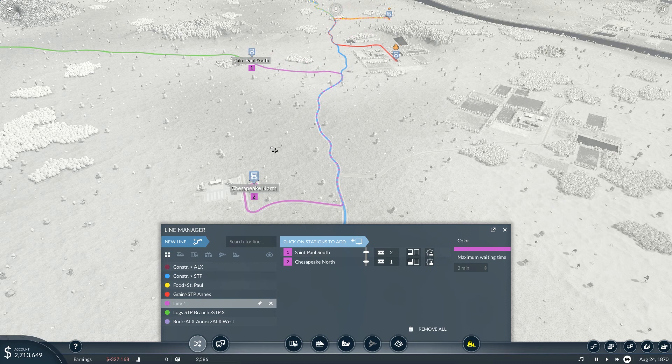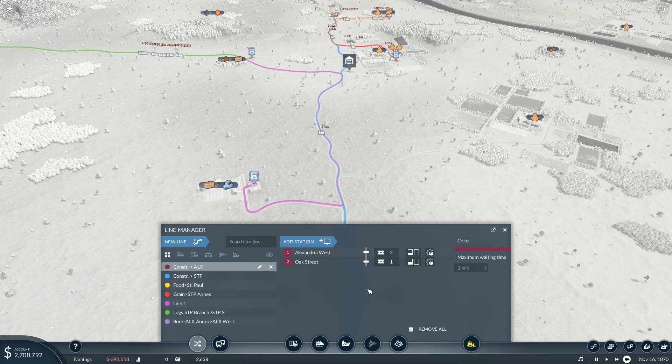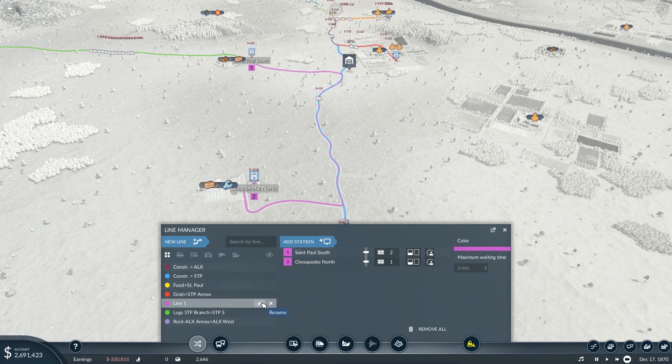This will be terminal two and then terminal one, and I can unload from terminal two. Why didn't I do that with the rock and the construction materials? Let me take a quick look at that one. Yeah, both of those should be taking from terminal two but I don't think they are. I guess it's up to the plant to decide what to put on — I'm not sure.